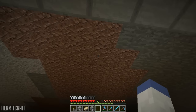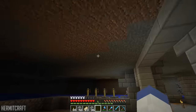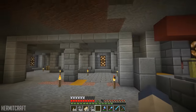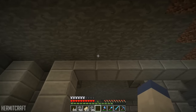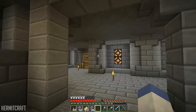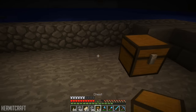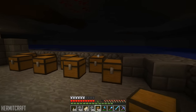I was thinking maybe in the ceiling — that could totally work. I was actually thinking about doing dispensers, or a button system up here with signs that told us what potion ingredient was what. I'm not sure if that would work either. It either needs to be dug out more, or something — because there are eight chests here which means we can stack them double high.